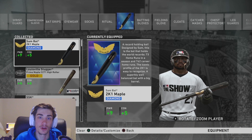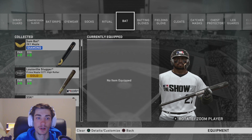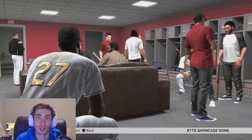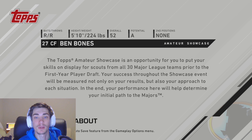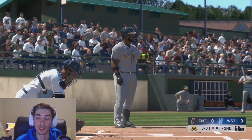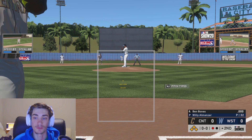Let me know in the comments if you want to see me equip some of these bats. Right now I'm going to clear it — I don't want him to be a monster already; the grind is part of the point. This is the amateur showcase — the TOPS Amateur Showcase is an opportunity to put your skills on display for scouts from all 30 major league teams prior to the first year player draft. We have runners on first, second, and third — bases juiced for Ben Bones.